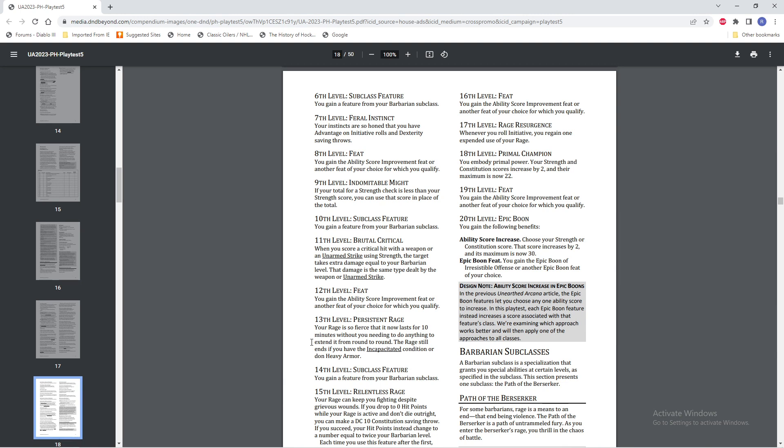I remember we had a case where one of the players played a barbarian in a campaign that went all the way to 20, and he got the manual of strength — the magical book that raises your strength by two. He had the capstone, so we just let him have 26, because we assumed the book raises the score and the 20th level capstone ability raises the score, why not? Now at least that kind of stuff is clarified — your maximum is now 30, so if you did get something like that, even if you're sitting at 24, you've got room to go.